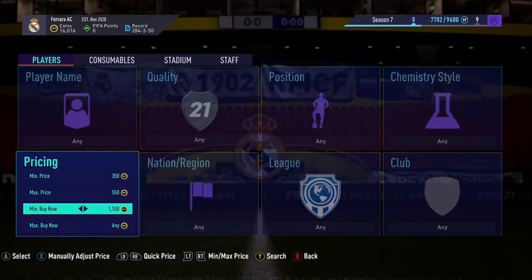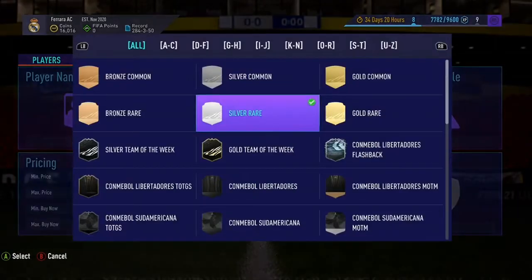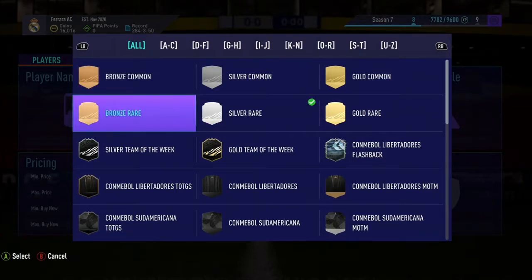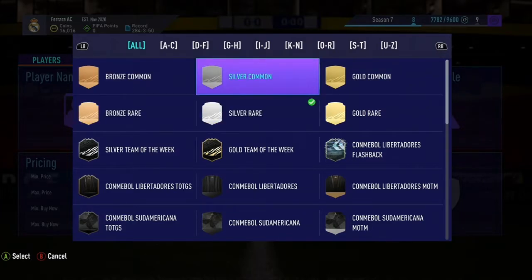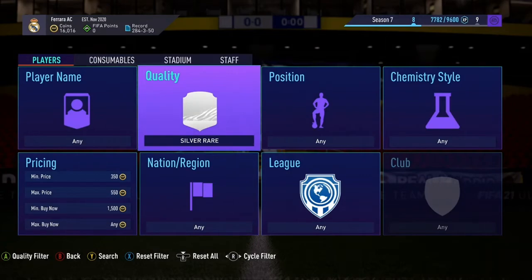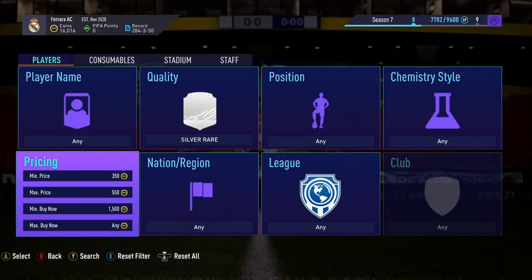Set the buy now price to 1.5k. I'll particularly go to silver or gold — not really gonna sell much since there's not much in upgrade packs. We had player picks today but it's one of three gold, and the 82-to-88 pack isn't that great. Bronzes you could try, but silvers might not be selling either. Personally I'll go with silver for the chance of sniping someone good.